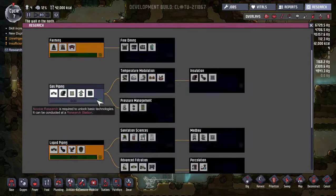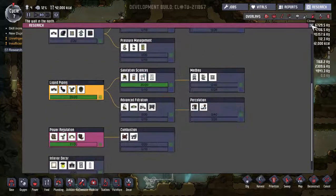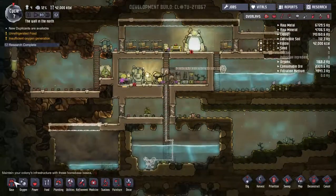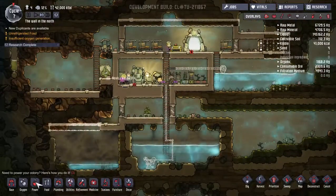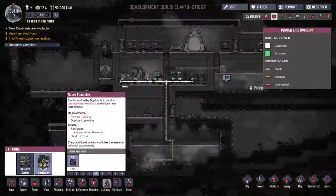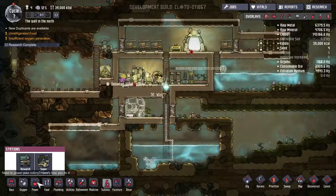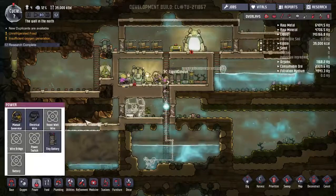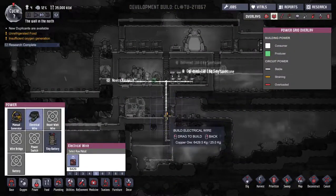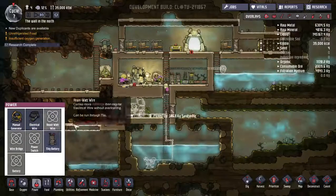We won't be able to do temperature regulation until a little bit later. What are we doing right now? We're doing power regulation, and in fact we'll need the higher level research bench to do anything more with that. So let's build ourselves one of those - the supercomputer. Put that right there. We need to run some wiring. We already have some wires running down for the pump, so this will be just us attaching ourselves to that.